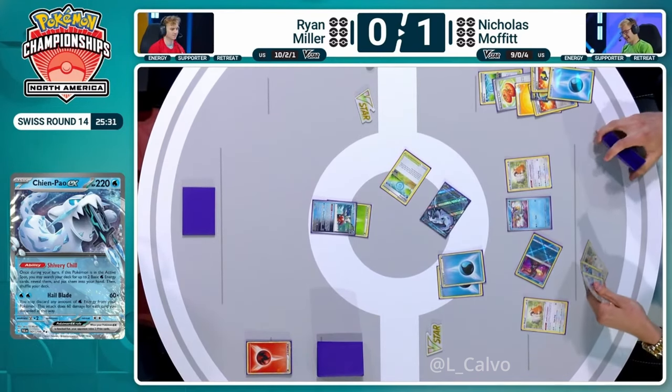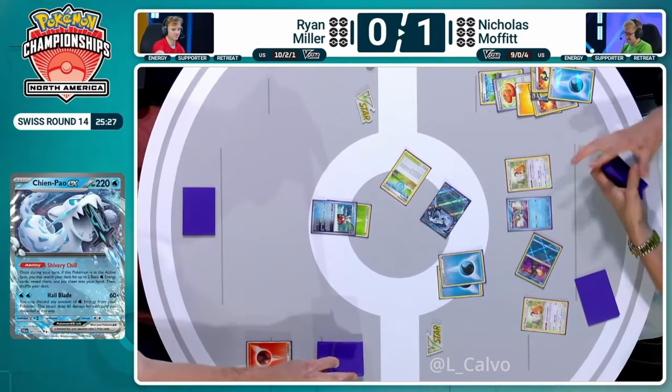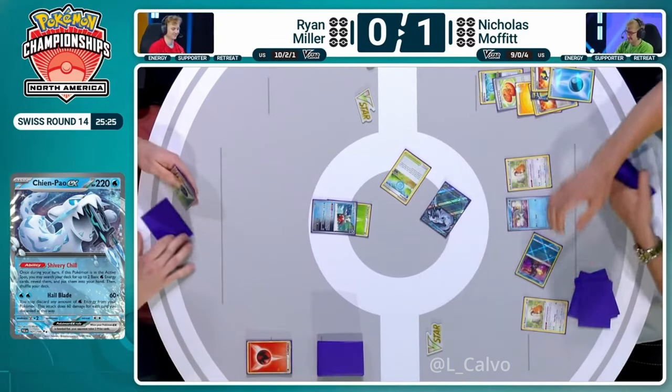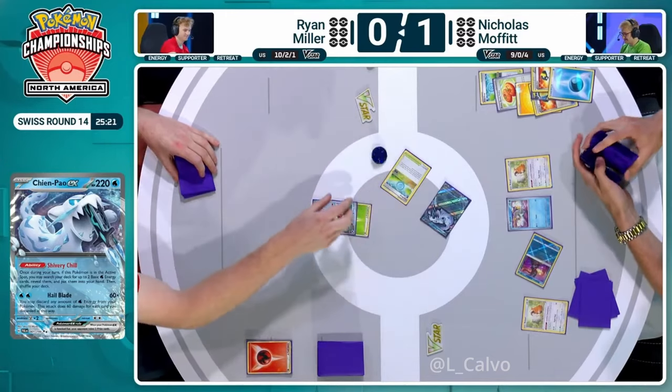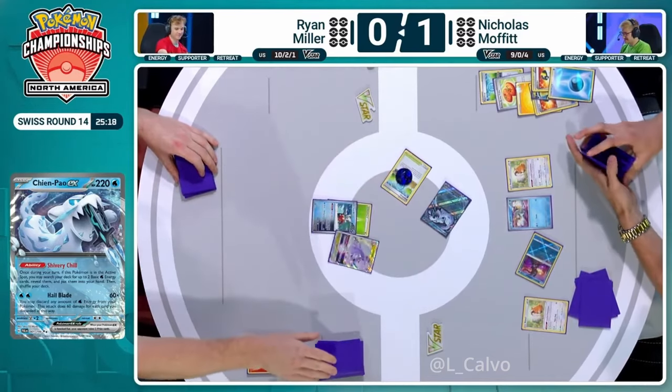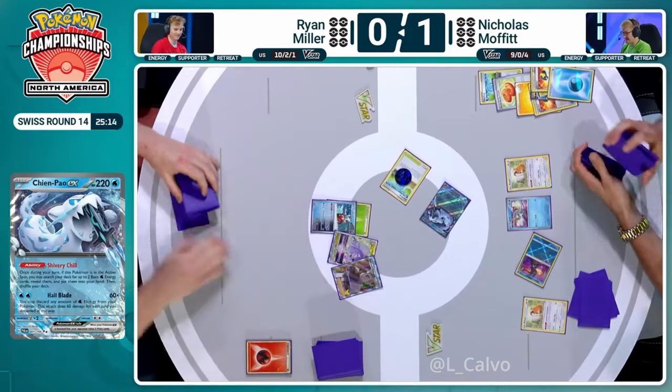The only thing that might help Ryan out here is there is the Poké Stop for him — that could really bail him out. Ryan draws. Well, we're Poké Stopping — how about that? You have to Poké Stop, your hand is terrible. That's a good outcome. That's a poor one, and Super Rod does not help.